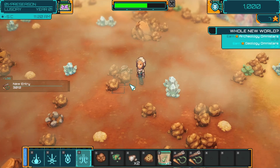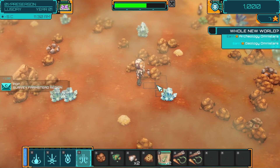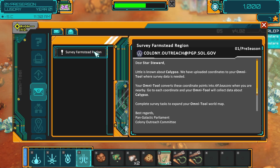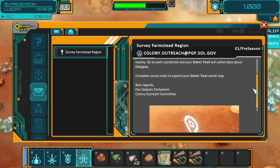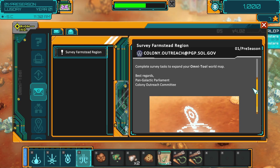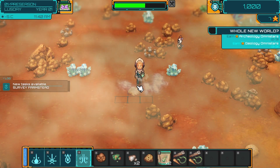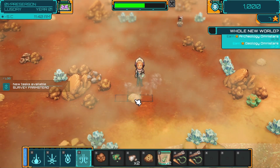We need one more archaeology. Survey farmstead region. Dear Star Steward, little is known about Calypso. We have uploaded coordinates to your Omnitool where survey data is needed. Your Omnitool converts these coordinate points into AR beacons when you are nearby. Go to each coordinate and your Omnitool will collect data about Calypso. Complete survey tasks to expand your Omnitool world map. So we have to go to locations on the Omnitool, but let's try and finish this off first because we're very close to being done.